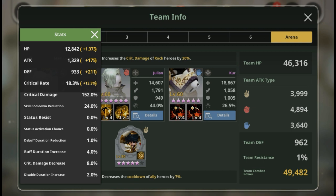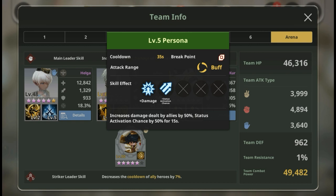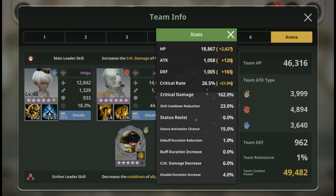Let me talk about my PvP team stats in depth. Paper Helga is the MVP. I gave her skill cooldown reduction at 24% - very essential - together with Scissors Chrono at 31% skill cooldown reduction. At most in PvP I only have to wait one second to use her buff. At max skill, the cooldown is reduced by five seconds. Her buff increases damage dealt by allies by 50%, which is useful for both Paper Crew and Julian. The status activation chance boost of 50% will increase Paper Crew's stun rate up to 100%.